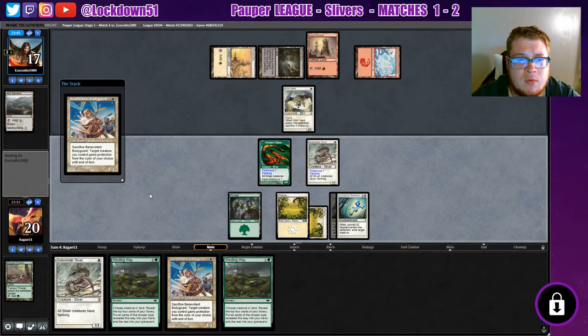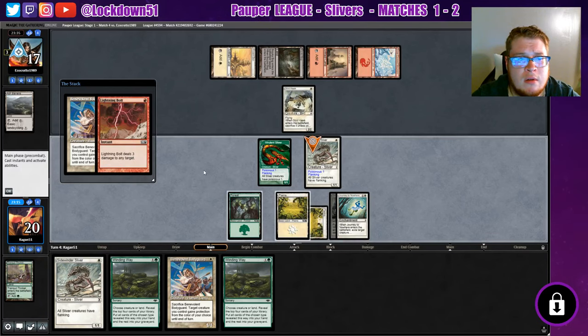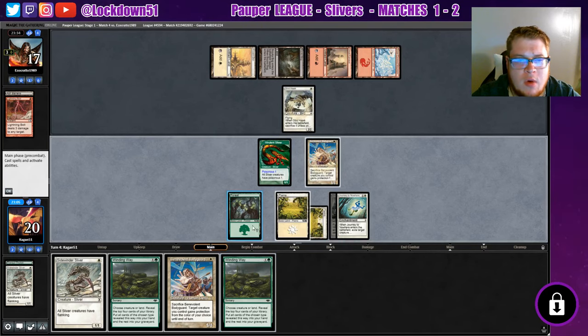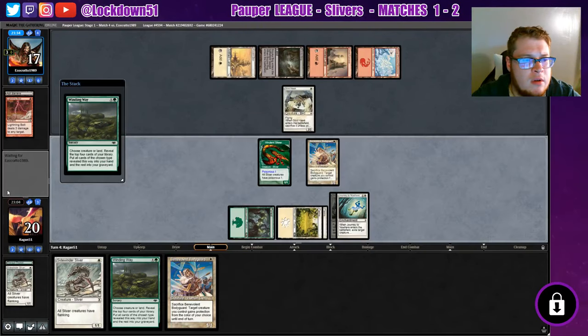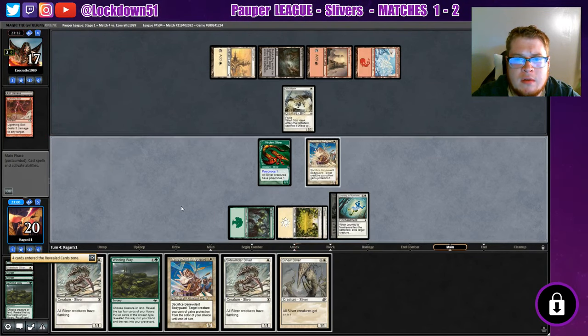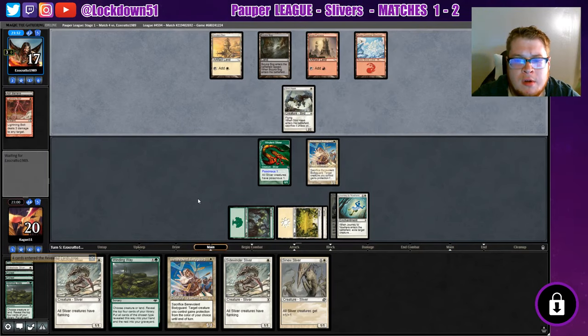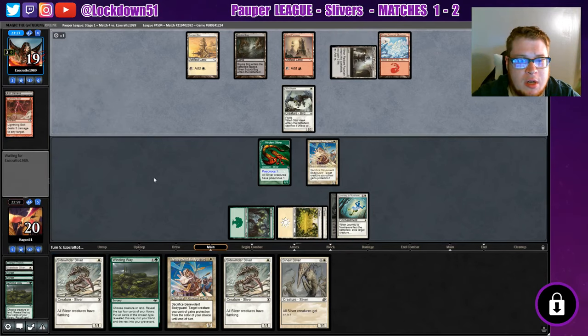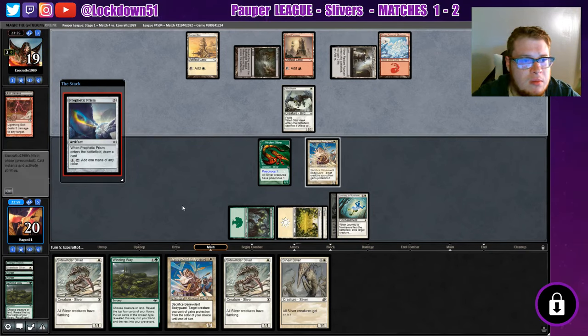You gotta take out one of my guys before it lands — that'd be the best way to do it. Goodbye. You can take out my Viverland, I wouldn't mind. Alright, he takes out the smarter option, so be it. Well, then you know what, I think we'll winding way — I need to get some more lords. We got one, that's fine, pass to them. Lord with another benevolent bodyguard sounds pretty nice, or a double sidewinder. We got some things we can do.